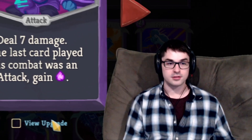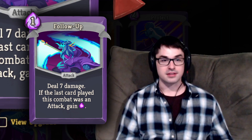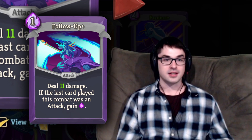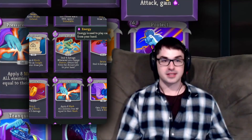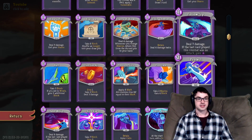Follow Up is another pretty solid early game card for the Watcher, and again one with an exceptional upgrade — plus 4 to the damage. You get the energy back if the last card played was an attack, so Follow Up is frequently played for zero energy. It does quite solid damage, and upgraded it does very good damage. I'd say 11 damage for 1 or potentially 0 energy is definitely excellent on Watcher. Follow Up is a great early game card; I highly recommend it. It's not difficult to activate the effect and it's just good.